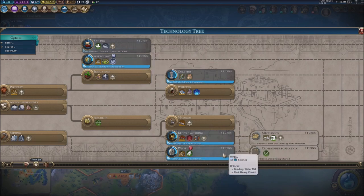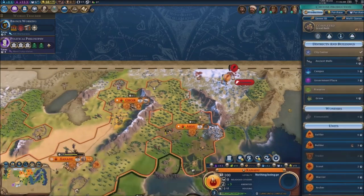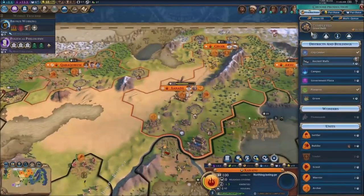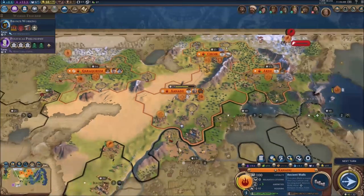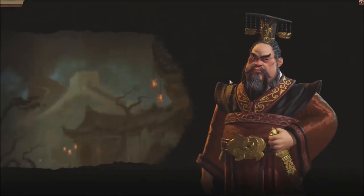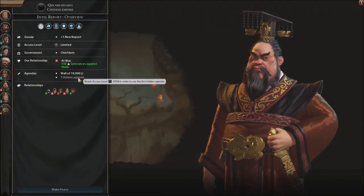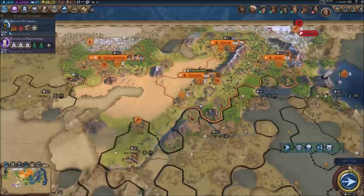Maybe we should go for bronze working to get some encampments, water mills, mines, and production for Xanadu. We need to go for the walls — that's priority number one right now. We definitely need to go for the walls and that looks to be it. I keep walking into that area without thinking.